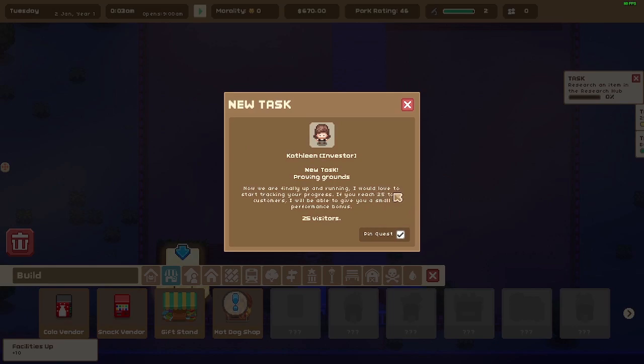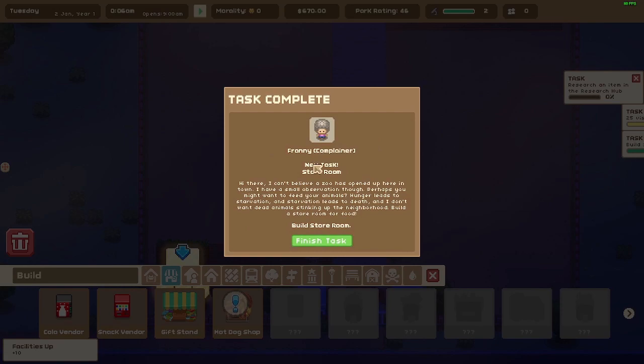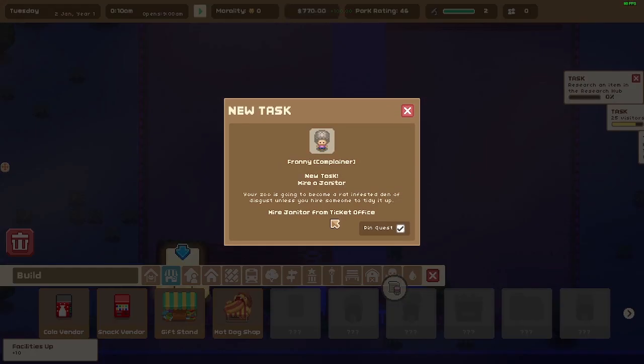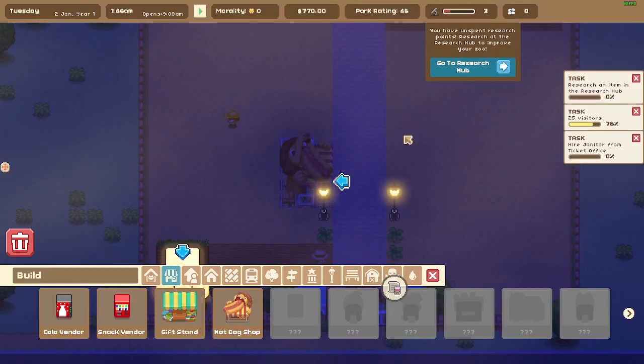We're finally up and running. 'I would love to start tracking your progress — if you reach 25 total customers I will give you a small performance bonus.' Someone also said: 'I can't believe a zoo opened up here in town. Perhaps you might want to feed your animals — hunger leads to starvation, starvation leads to death. Build a store room for food.' But Franny, I've already built one — thanks for the hundred dollars though!